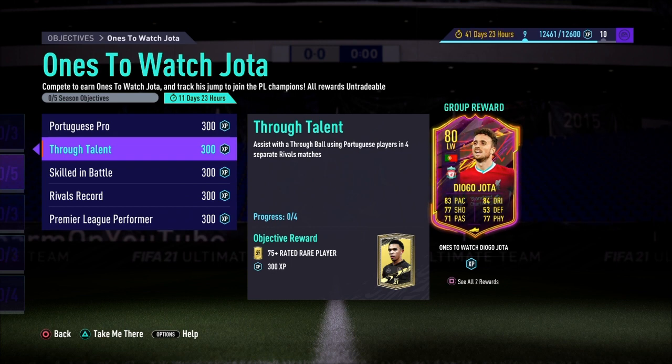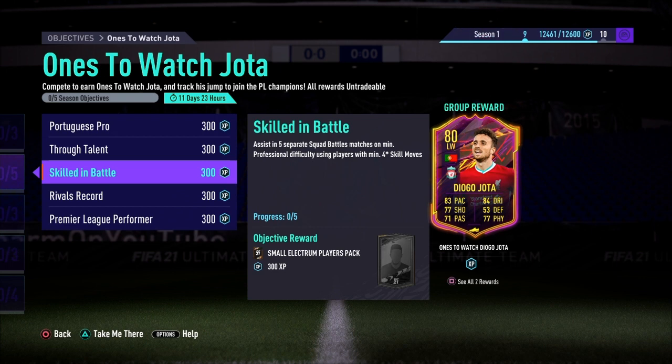The next objective is called Skilled in a Battle, and that is assist in five separate Squad Battle matches on a minimum of Professional difficulty using players with a minimum of four-star skill moves. You guys can do the Portuguese Pro and the Skilled in Battle objectives together.